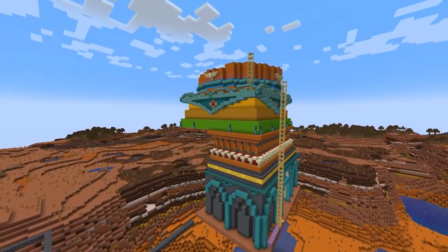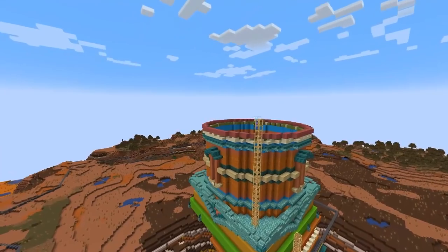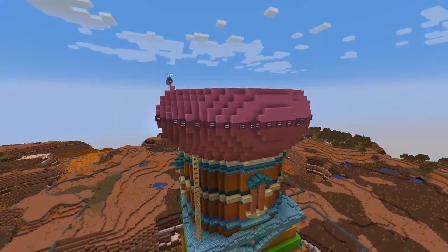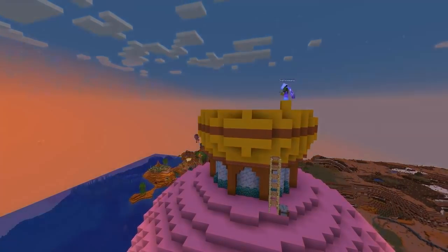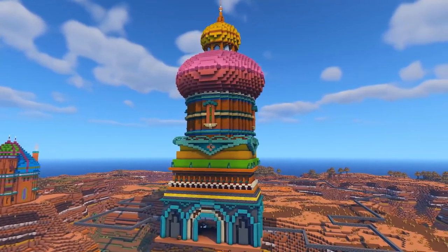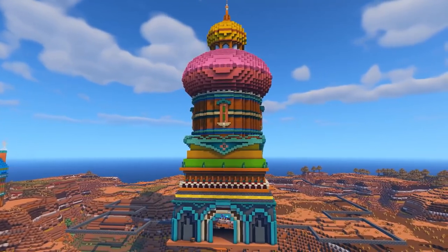This type of structure is definitely something I've seen before, but the use of colors and how well it's all put together is something I've never seen before. I really enjoy this build and everything he's done so far this season. I can't wait to see the finished product of his empire and mega base — it's going to look insanely cool, and you can already see a very big outline of what it's going to be.